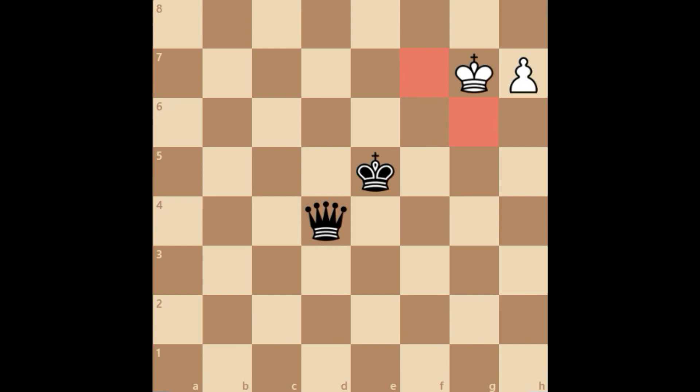In this next example we have the same position, but here the king has come forward, and this makes a world of difference. Actually here black can win, and this is the exception I wanted to talk about. The main reason is the king should be able to control these two squares — f7 and g7 — very quickly, within one move.